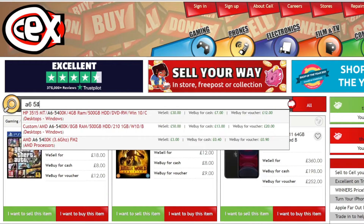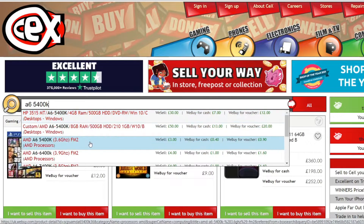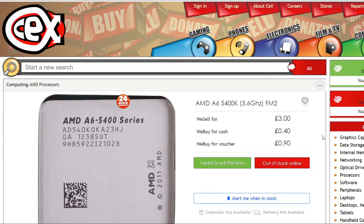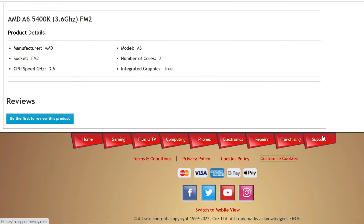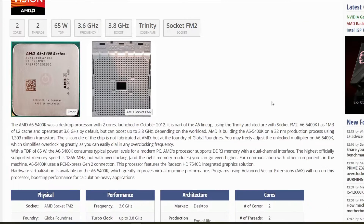These FM2 chips are found mostly in business computers from Acer, Dell, HP, and Lenovo. We have the A6 5400K — this is a two-core, two-threaded CPU running at 3.6 GHz with a turbo up to 3.8 GHz.